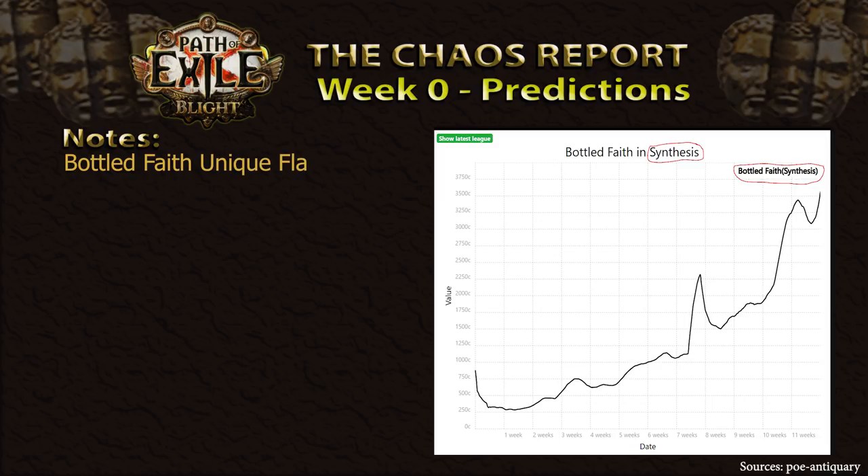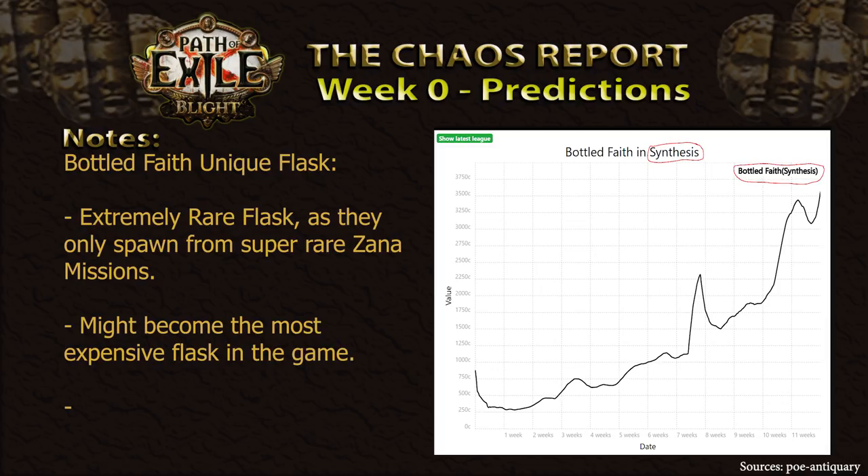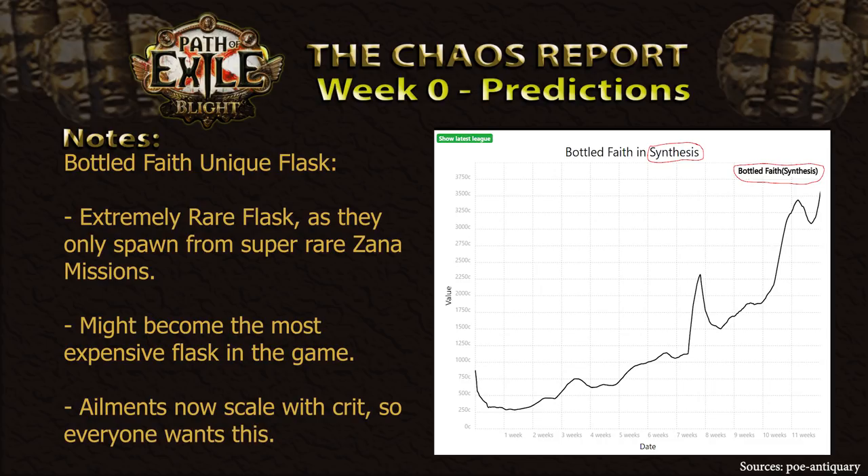Moving on to a returning fan favourite flask — the Bottled Faith. With the re-addition of the Synthesis boss encounters, this monster of a flask is also back in the mix. With its rarity being bumped into the stratosphere due to only spawning on very rare Zana unique missions, and its likely very high demand, this flask could easily become the most expensive flask in the game, barring the Soul Ripper of course. Especially with the addition of critical strike scaling for ailments, this flask could see play on an absolute metric ton of builds this league. As a result, Zana Master missions might show a large premium this league around as well, so plan accordingly.